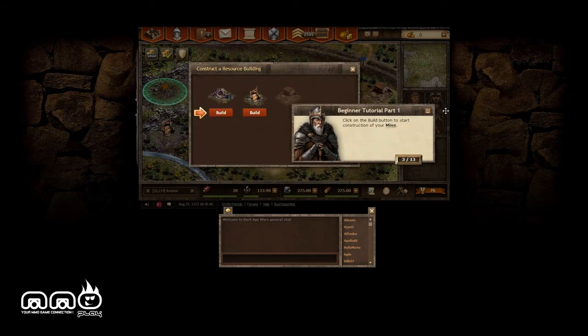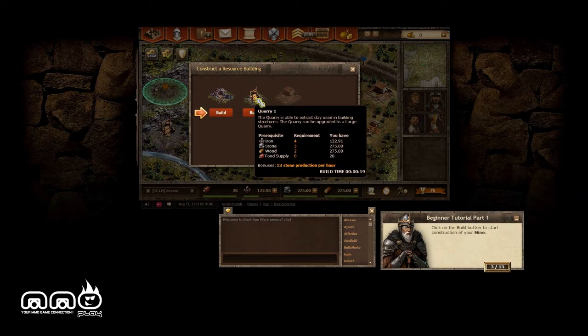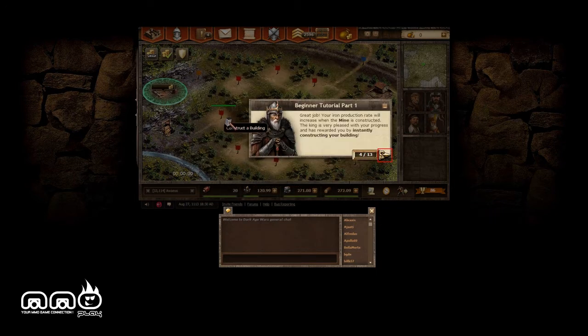I can actually move that UI element — that's kind of weird, I didn't expect that. If we hover over the particular buildings we currently have, we see a quarry and a mine. We're supposed to build a mine right now, so we go ahead and do that. There are some real-time elements as well — you can see it took time, but it was instant because it's only level one.